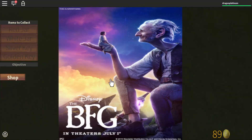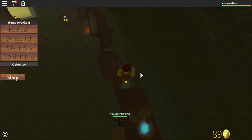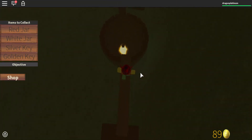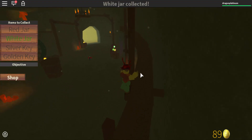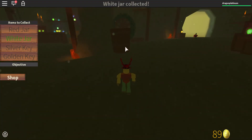Okay. So this is where the white jar is. Yeah, that's the white jar. And the red jar is in this bucket over here.